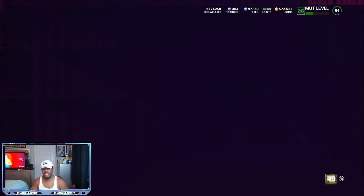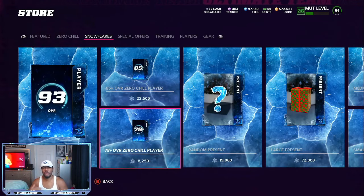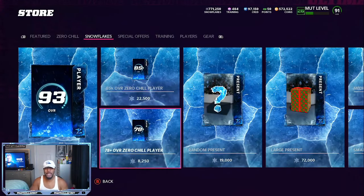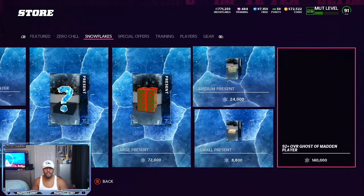Today the snow packs have been hitting for me. So if you want to go in with these snowflakes, you want to have about 150,000 snow and 5,000 training. Every time that one of your packs gets cold, you switch over. So if I do this 78-plus snowflakes and then get three golds in a row, I will switch over with my 5,000 training and pull a few of these until I start getting higher overalls, then jump back into the snowflakes. That method has worked for me on five or six different rolls — I have never lost on the roll when I did that method. We're going to be doing the higher big boy 92-plus overall Ghost of Madden, 140K a piece.